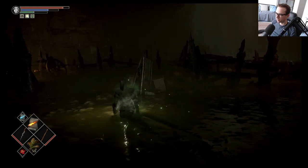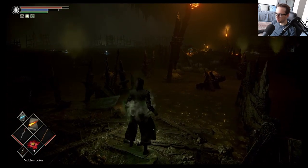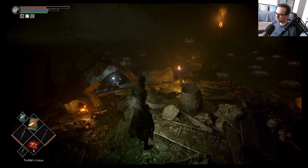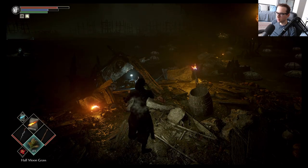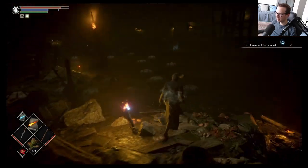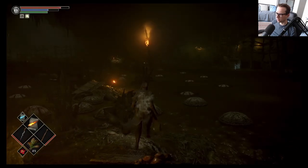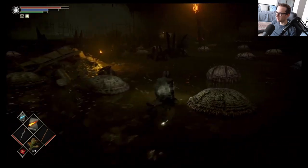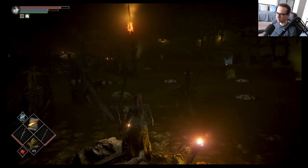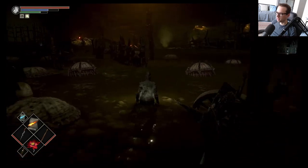At least you can tell what this area is about — gotta give them some props there. This just looked like a dark blob in the first game. Yeah, it's like impossible not to get poisoned going through this place. The biggest problem is that poison in this game is pretty insane — it ticks faster than it does in Dark Souls 1. It's not as deadly as in Dark Souls 2, but the added catch is that it halves the effectiveness of your healing items.